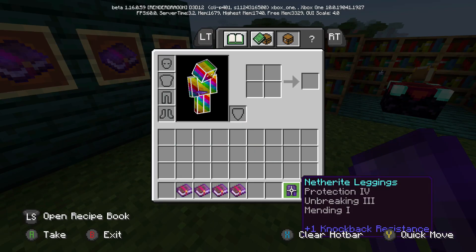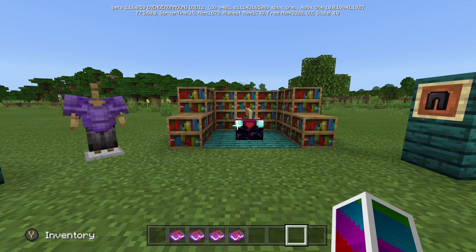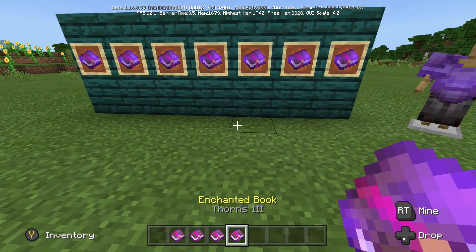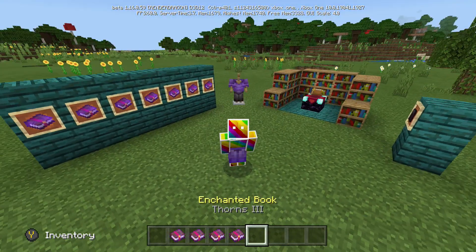So this is what the leggings look like: Protection IV, Unbreaking III, and Mending I. We're gonna slap this on — and that is what the netherite leggings I would craft look like. If you guys enjoyed, please leave a like, comment, and subscribe if you're new to the channel. I'll see you guys in the next video!